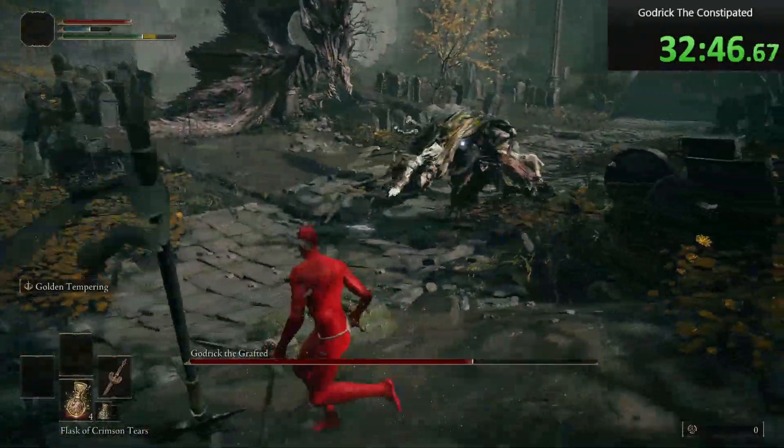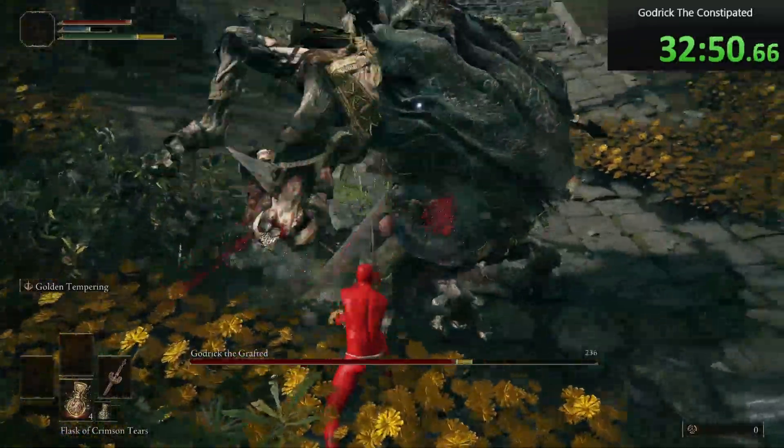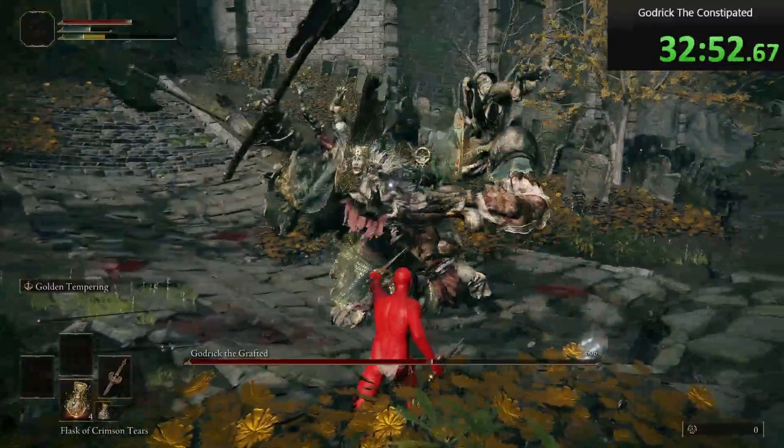Whenever you see him point his axe straight up, back away avoiding the first three hits, then you can roll straight through the last two pretty easily.